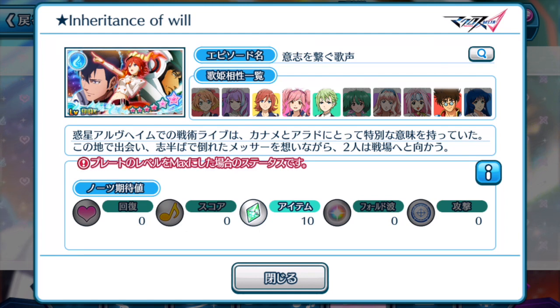Kaname's plates have been giving off a lot of item notes. If you notice, all the major Kaname plates so far have these item notes, which is very crucial for the current event — the ticketing event itself. Guys, if you don't know why that is important, please watch my tutorial video for the ticketing event.